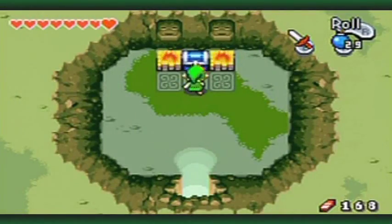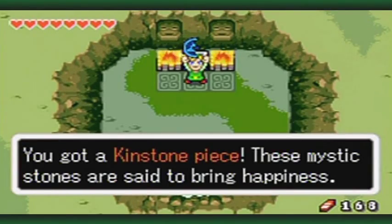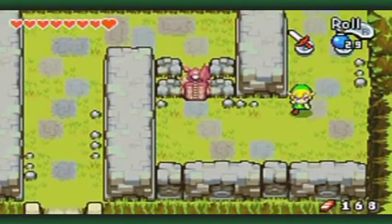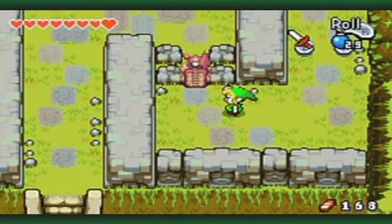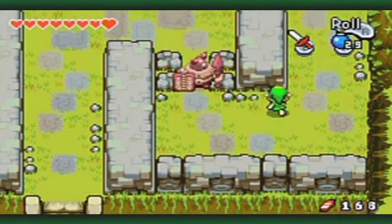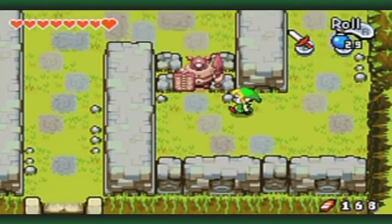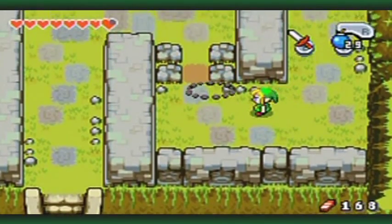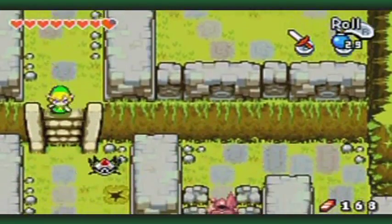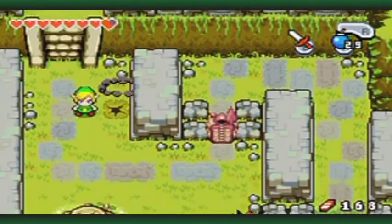I'm going to explore as much of it as I possibly can until I get there. So this nice blue kinstone piece is in a very obvious location. I'm trying to think of the names of the enemies - maybe I got the Armos and the Armos Knights mixed up, oh whatever.